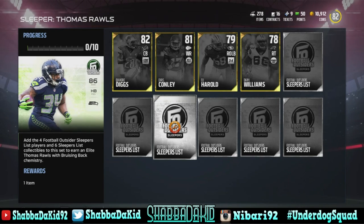What's good y'all, it's your boy ShoppityKid here. They finally dropped the football outsider sets into the game, so the first one will be Thomas Rawls. Here are the cards that go into the set.